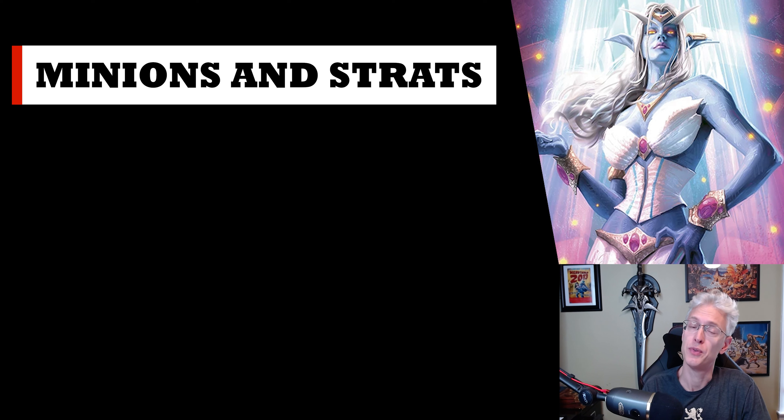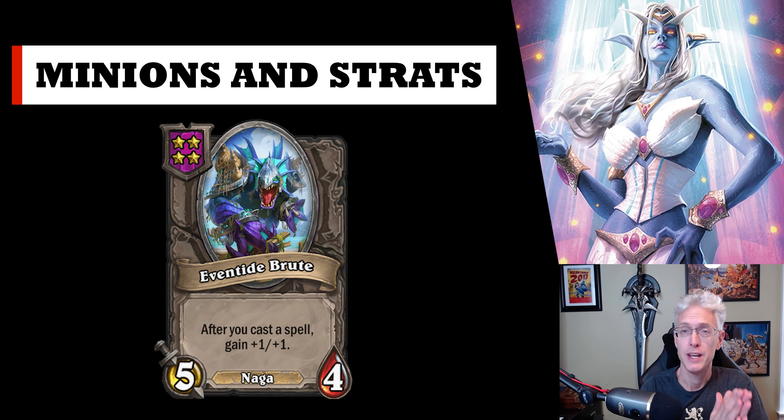The Naga you're going to be looking for, depending on your build: Eventide Brute — if found early enough and given enough uses of spellcraft, you don't even have to target it. It just gets bigger every time you cast any spell — any coin, any blood gem, any spellcraft. This thing keeps getting bigger. It can scale quite well and is worth keeping on your board unless you find a ton of other really good Naga early.